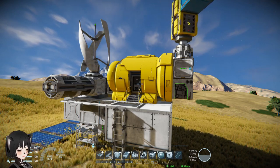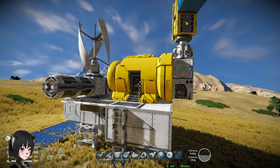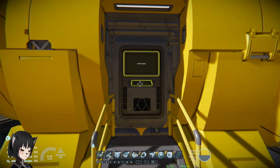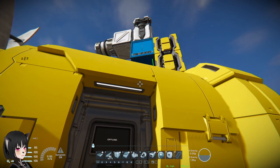Safe zone is pretty much the best way to keep your grid safe, other than having your stuff far away from everything in space. But safe zone is also one of the most expensive or demanding blocks to run in Space Engineers, because you need zone chips to run it and it also takes a lot of power. There is actually an in-between solution to that dilemma using the new AI blocks.